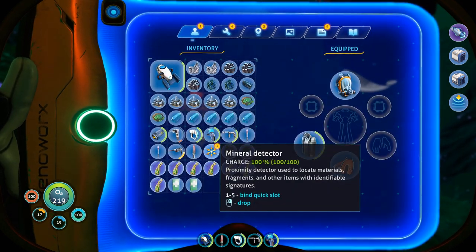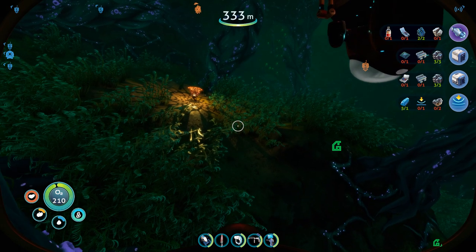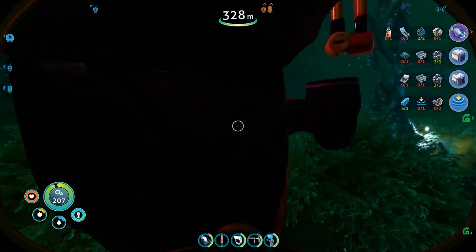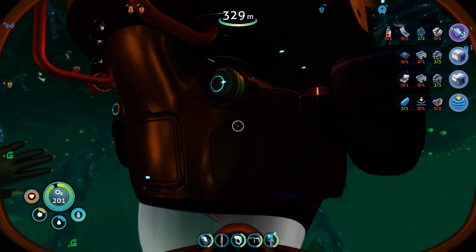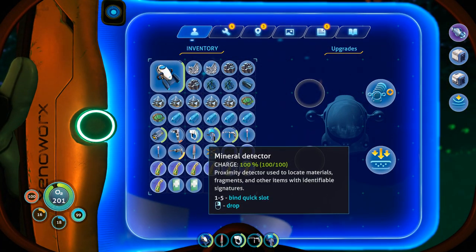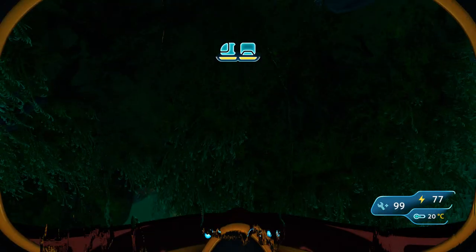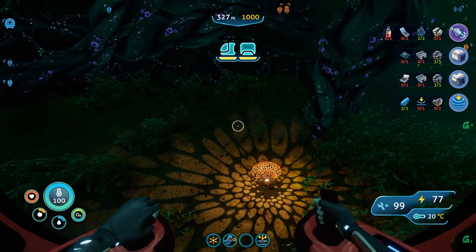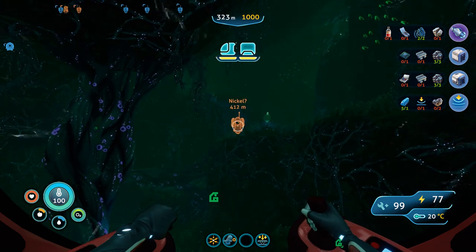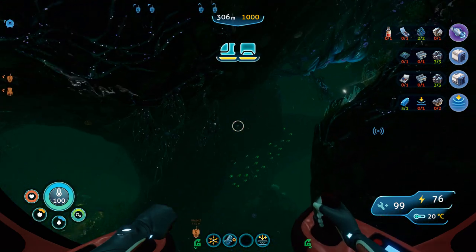I do still have a beacon on me, right? Oh yeah, I can put that module in — I do not have a beacon on me. Where did I put the last beacon I had? Oh well. Sea truck — access upgrades, let's get you the perimeter defense module. Save. That's the one place I've found nickel so far.